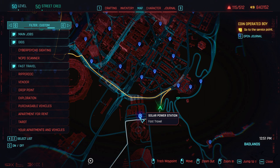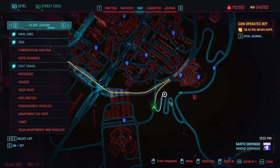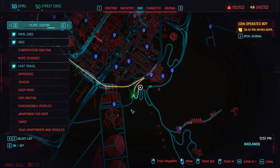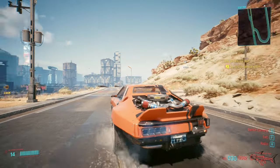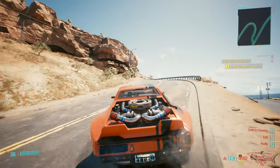First things first, we have to make our way to the solar power station — this will be the easiest way to get there. We have to go right here to this location. I'm almost there, but don't exit this video yet because I want to show how you can actually get the item, and I want to show something very important.